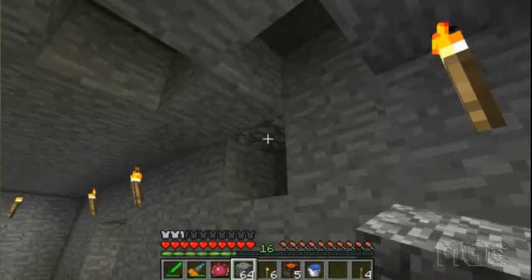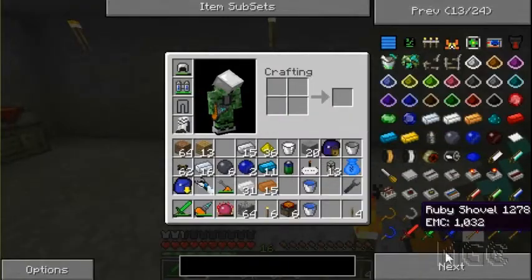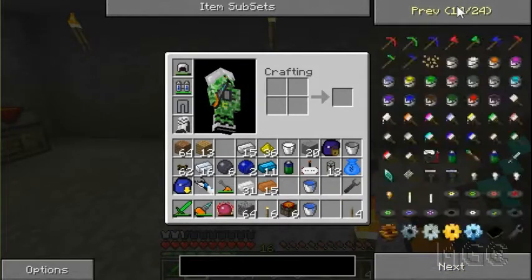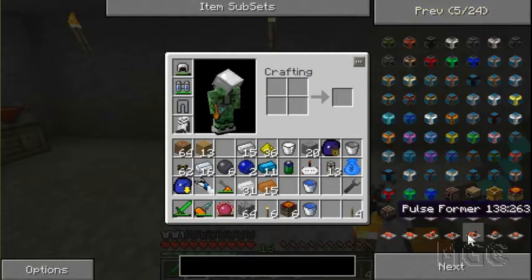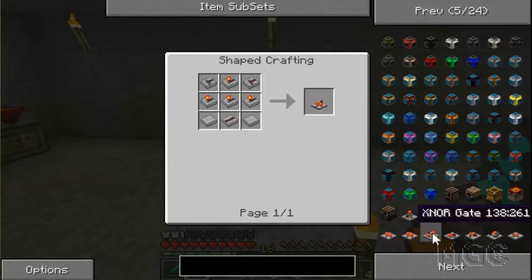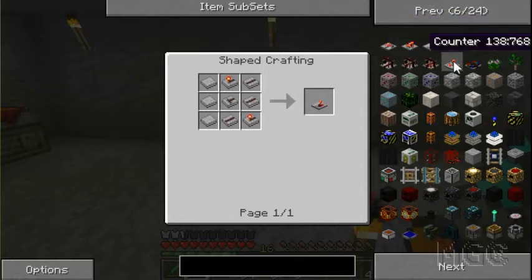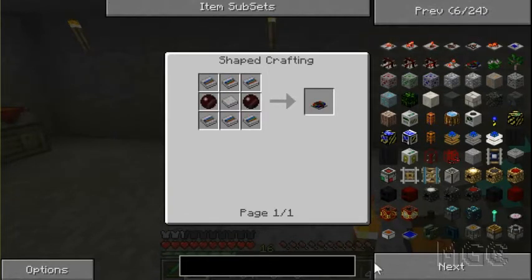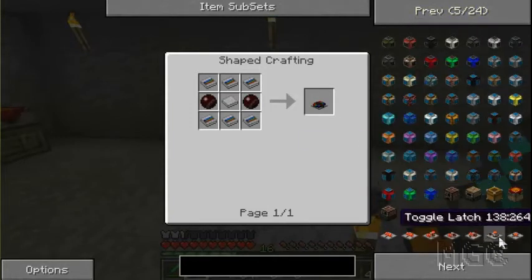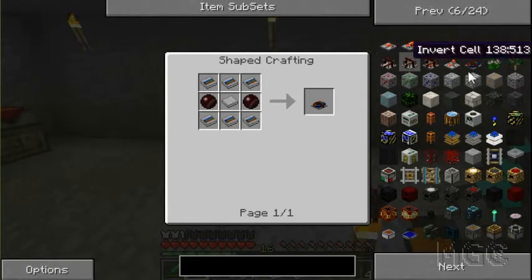They're gonna be the basic components - that's cool. I've got six left to make logic gates, six project tables left. Let's see how many of these basic ones I want. I think I want fifteen of these. I have no idea how these ones work, so I'm not gonna bother messing with them for now. It's unlikely that I'll ever use these anytime soon, so I'm gonna stick away from them.